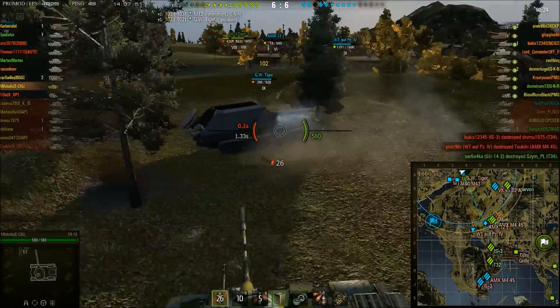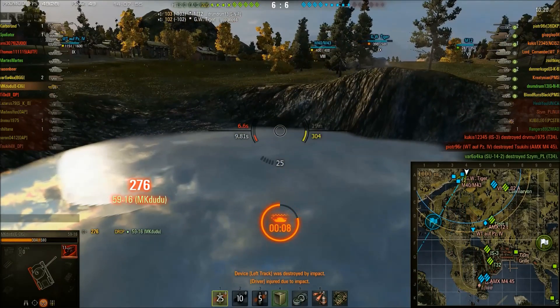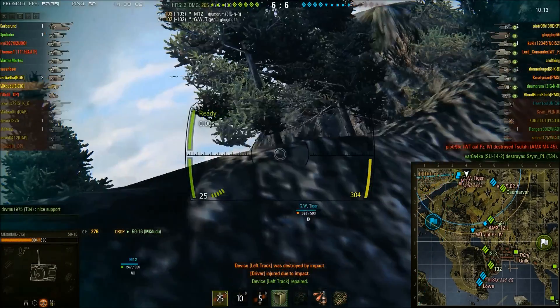He decides to circle this GW Tiger. He's drowning - he's about to track himself. And he's drowning. Thankfully, he uses a repair kit and gets out of the water with two seconds to spare.